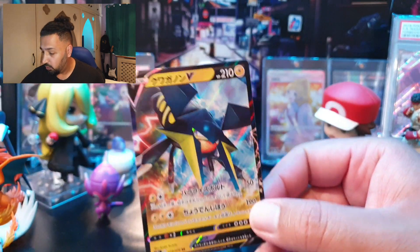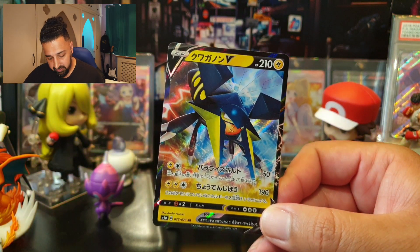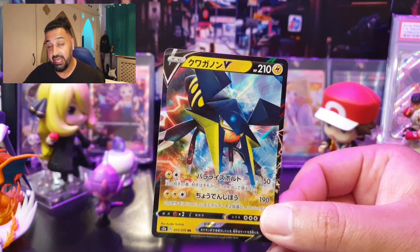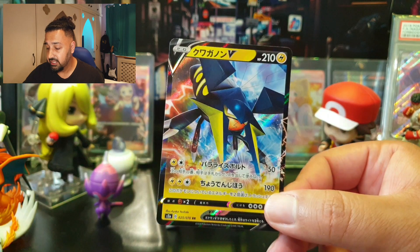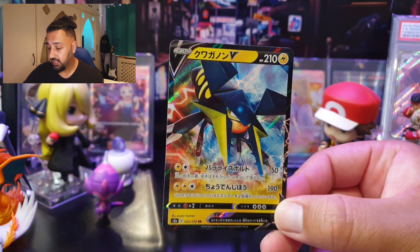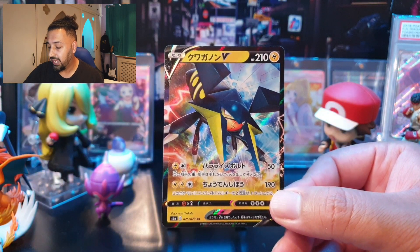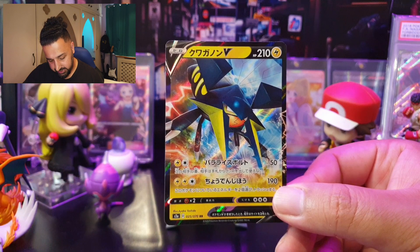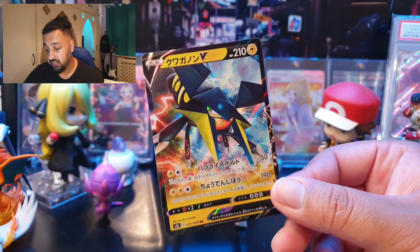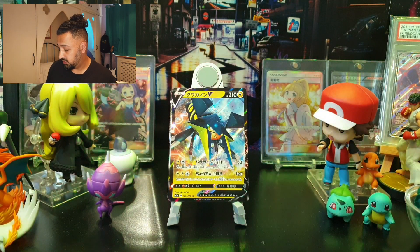The one and only Lightning V card in this set is Vikavolt V, weak to Fighting, retreat cost of three, and 210 HP. Its first move, Paralyzing Bolt, does 50 damage and during your opponent's next turn they can't play any Item cards from their hand — a very useful stalling attack, especially as a basic you can get out early. Second move costs two Lightning and a Colorless for 190 damage — Super Zap Cannon — but requires discarding two energy.